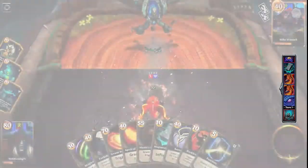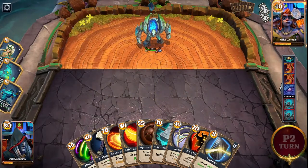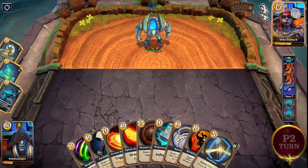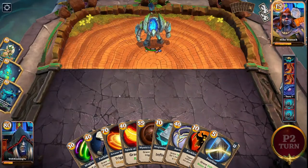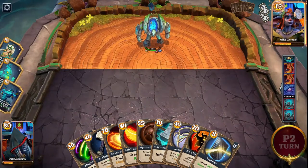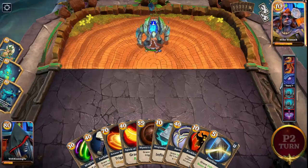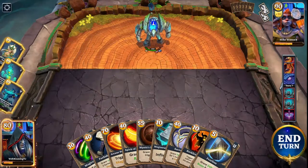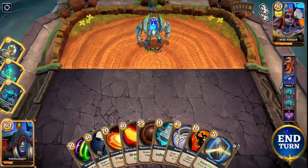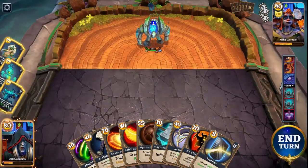So even though we didn't get the Mimic proc, we're both down to three creatures and we've got kind of an extra turn — we're one turn ahead, about half a creature to a creature ahead, and we haven't even used the main forces in our deck. I haven't even really started using what this deck is all about.